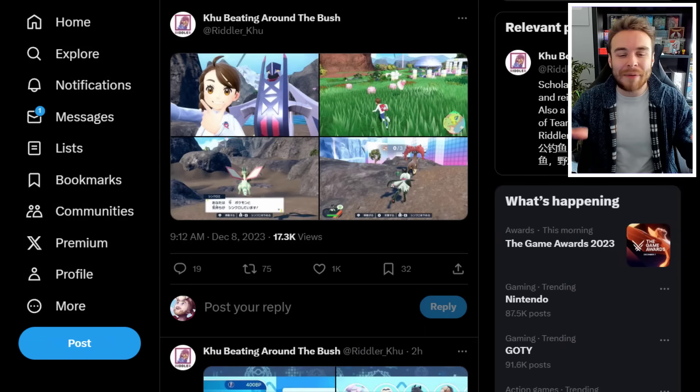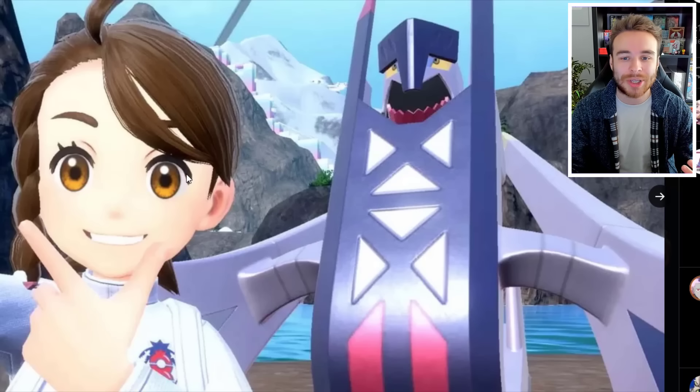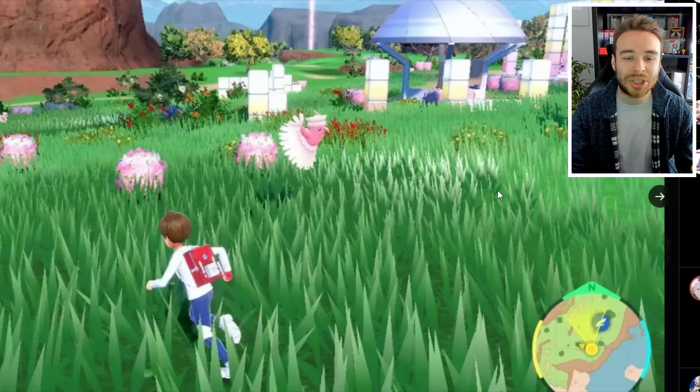Starting things off, we have some new screenshots to go over. The first one shows the female protagonist with Arboliva in the background — quite a funny facial expression there. We then have this screenshot which doesn't look to be an outbreak, even though there are quite a few Oricorio. I don't know what these pink ball things are — maybe some sort of minigame. But in the bottom right there's no outbreak indicator, so Oricorio is confirmed spawning in the Indigo Disc at least in this form.